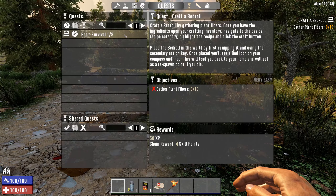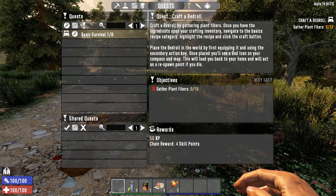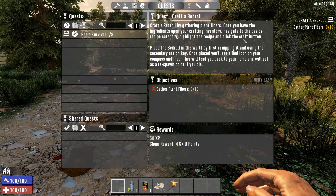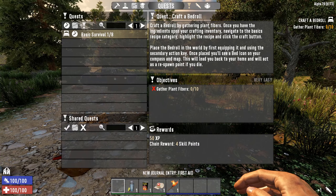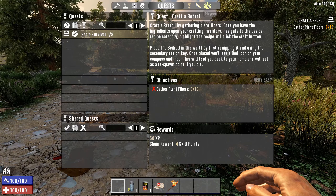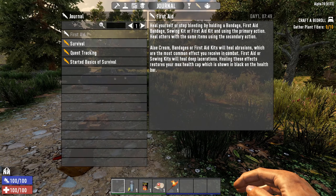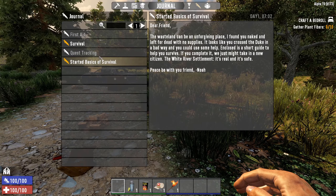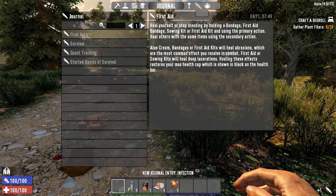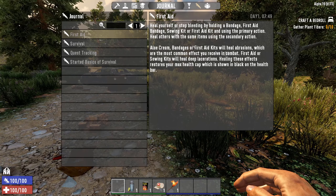In the quests tab, look at Basic Survival — it says craft a bedroll by gathering plant fibers. If you don't know what to do, go look at this because it gives a good idea. You can also look at the journal, which has information on quest tracking, basics of survival, first aid, etc. This is helpful for when you learn new things.